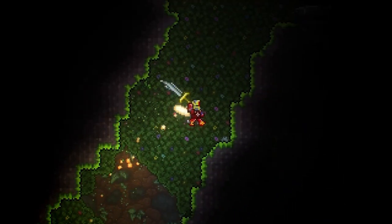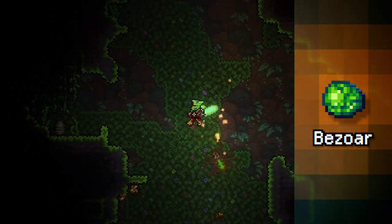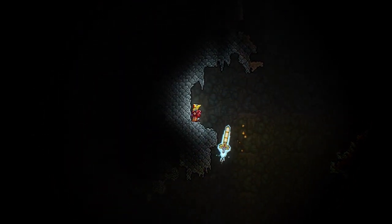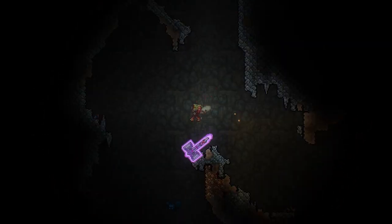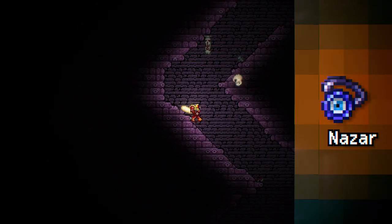Once you've done that, head over to the jungle zone and start hunting toxic sledges and hornets in order to pick up a bezoar. From that point, stay underground and focus on farming enchanted swords, cursed hammers, crimson axes, and cursed skulls for a nazar.